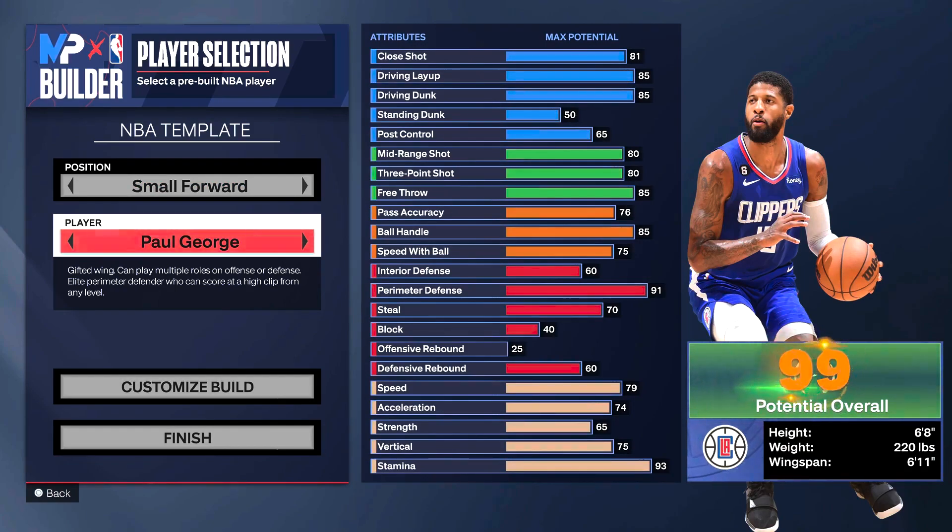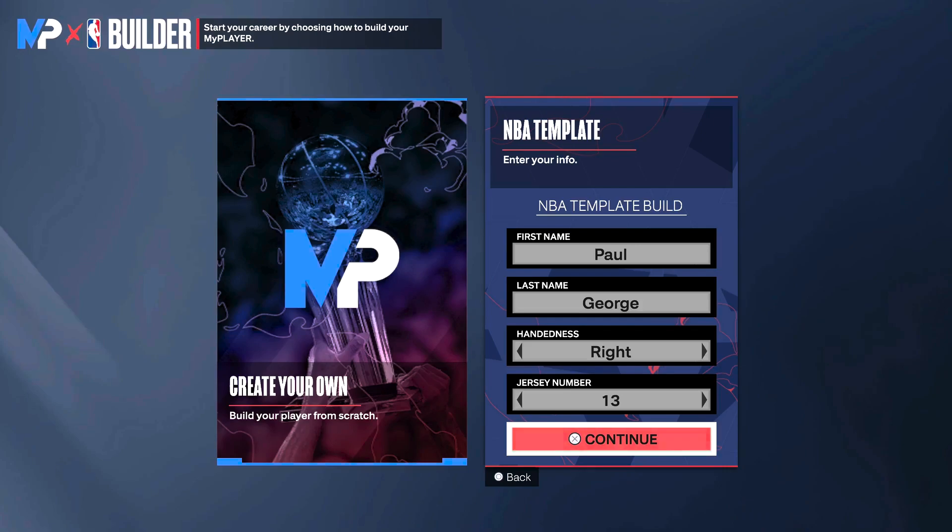I'm quickly showing you what the template for this build looks like in 2K24, and as you can see it looks like a half-decent build. The only issues are some of the shooting stats are a bit off, driving layup might be a bit too high depending on how you play, and then the perimeter defense — despite being high — is a bit of a liability because of how the strength, stamina, and speed are set up. I will show you how to make the best version of Paul George you can possibly make in this game.